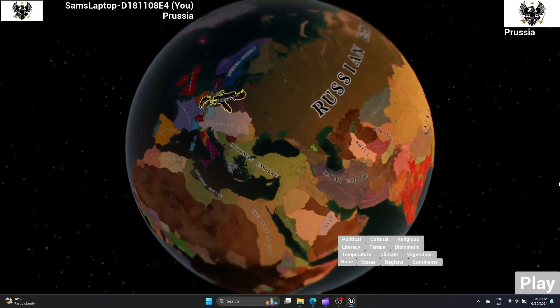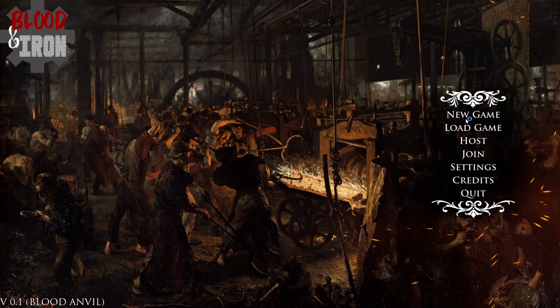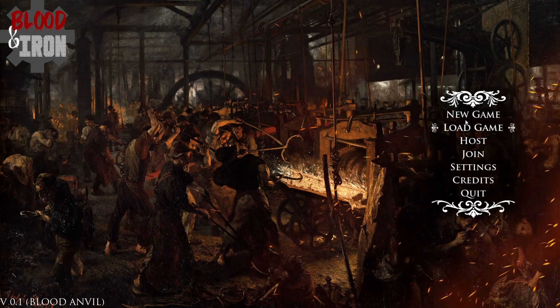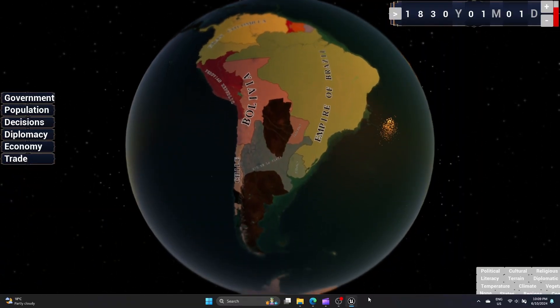Hey, it's Sam, the developer of Blood and Iron, the Unreal Engine grand strategy game. In this devlog, I'll cover improvements to water, menus, progress on the asset pack, compiling into an executable, and two new continents: South America and Antarctica.